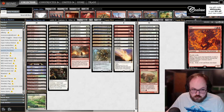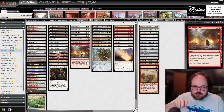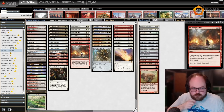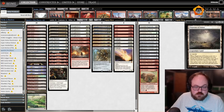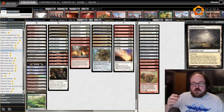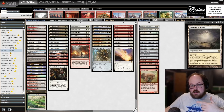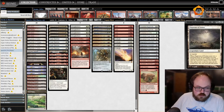We also have Cleansing Wildfire to go along with the ramp aspect — you can Cleansing Wildfire your own land and put it back into play with Brought Back. It's also pretty decent with Flagstones: you can play a second Flagstones, get the trigger, cast Brought Back, put the Flagstones back into play, keep one, and get another land off of it. So you get to do some pretty cool stuff with that.